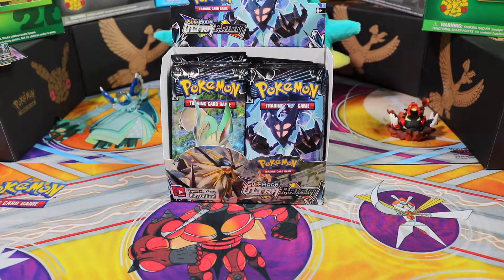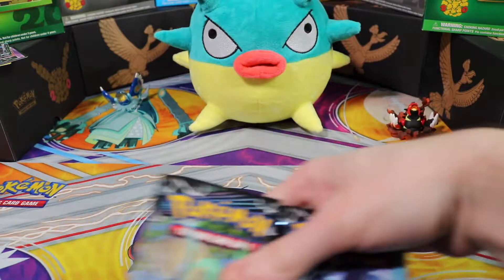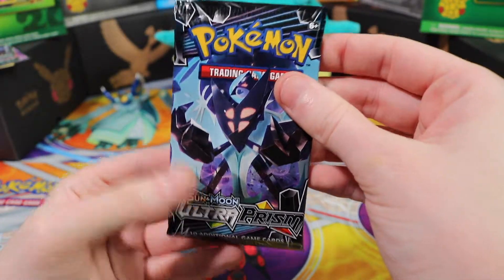What's up everybody, it's Cool Fish Trainer. I'm here with the rest of the Leap Four and we're coming to you with part three of our Sun and Moon Ultra Prism booster box pack opening. We have 12 more packs left, let's go ahead and open them up and see if we can get anything good. Let's see if we get lucky on pack number one — I doubt it, but you never know.